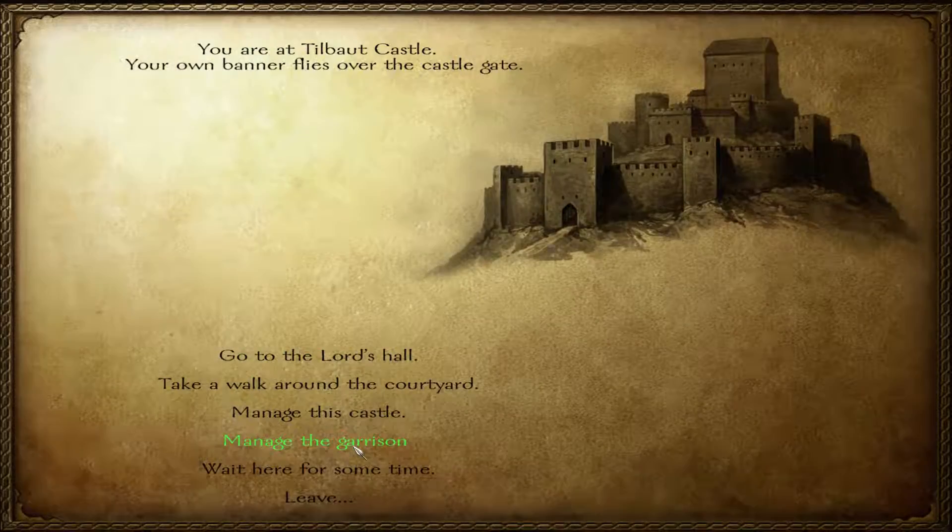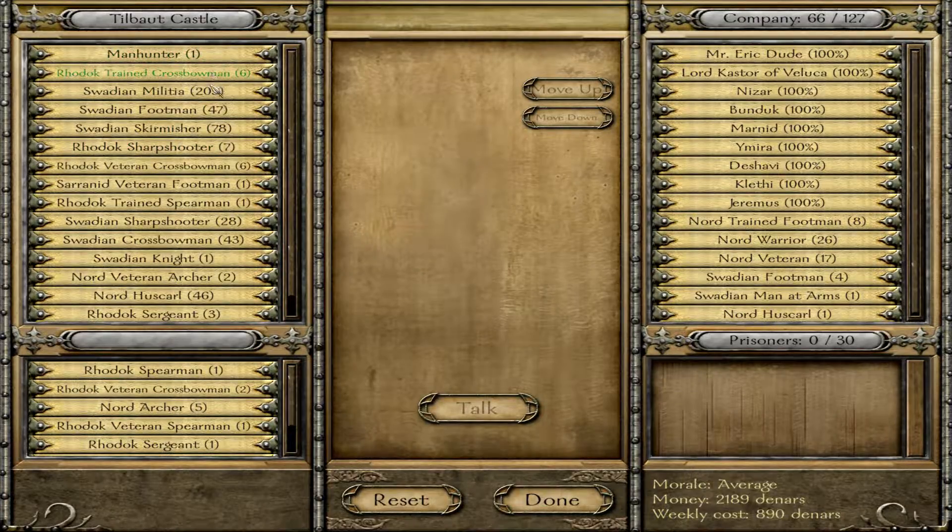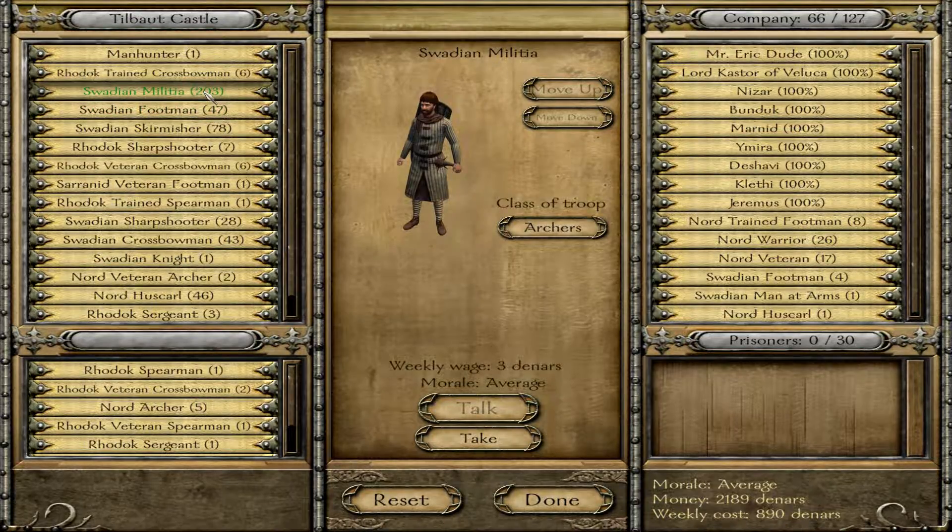Let's go to my castle and take a look at this. Militia is the cheapest? No, it's not. The recruits are the cheapest. These guys cost three dinars apiece. Upgrade them to footmen — seven dinars. It more than doubles. Skirmishers are also seven.